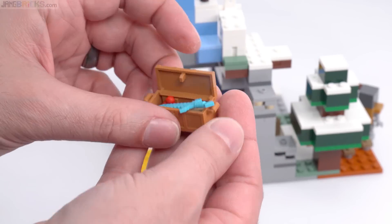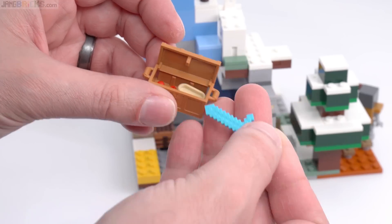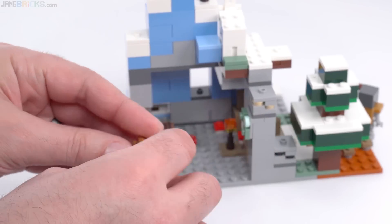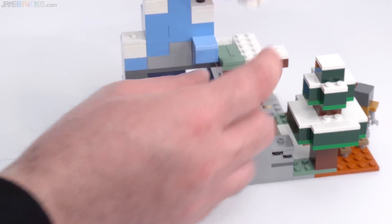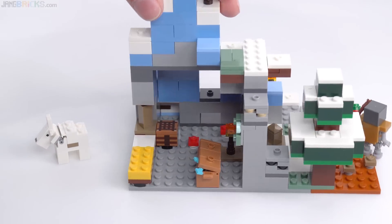Inside you'll find some bread, cherries, and a diamond sword — good. It almost closes up too, which is nice. This whole layout kind of makes sense to me and kind of works.